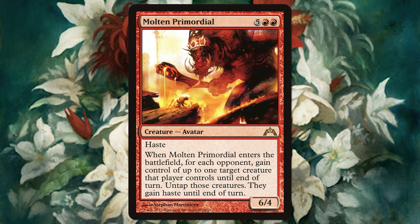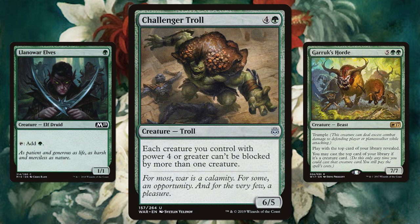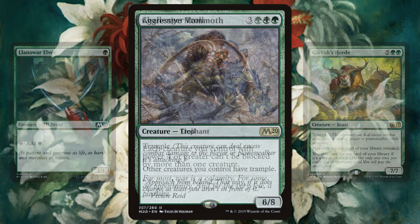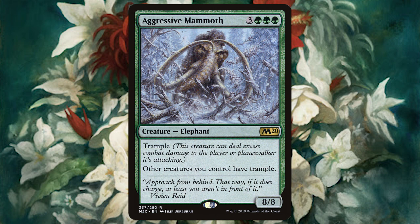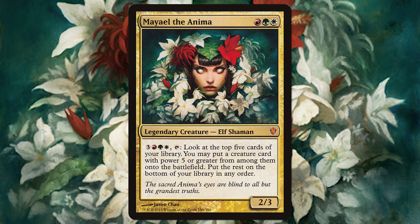Molten Primordial is another great creature to cheat out — when it ETBs, we gain control of one creature each opponent controls, untap them, and they gain haste until end of turn. It's a powerhouse and has haste itself. Challenger Troll says each creature you control with power four or greater can't be blocked by more than one creature, which is amazing when our creatures have trample since even a chump blocker won't save them. Ingressus Mammoth is an 8/8 with trample that gives all other creatures you control trample — a silly card for six mana. Rhythm of the Wild makes our creature spells uncounterable and gives non-token creatures Riot, meaning they can get a +1/+1 counter or gain haste, which will definitely help us overwhelm our opponents. So if you love huge creatures and cheating them out, try Maelstrom Wanderer.